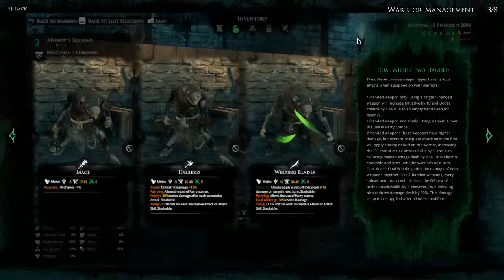Two-handed weapon: these weapons have higher damage but every subsequent attack after the first will apply a tyrant debuff on the warrior, increasing the OP cost of melee attack skills by 1 and reducing melee damage dealt by 20%. This effect is stackable and lasts until the warrior's next turn. So we deal more damage but it costs more to attack and the damage reduces the more we do it. Dual wield: dual wielding adds the damage of both weapons together. Like two-handed weapons, every subsequent attack will increase the OP cost of melee attack skills by 1; however dual wielding also reduces damage dealt by 30%. This damage reduction is applied after all other modifiers, so we get the damage of both weapons and then lose 30% of the overall damage, but it's probably still worth it with the right weapons.